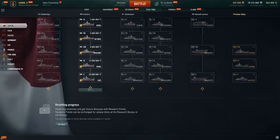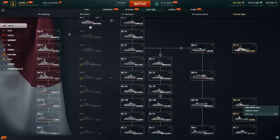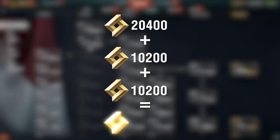If you have a decent amount of free XP, you can reset a branch and research it again several times over. For example, if you reset and research the Japanese Cruiser branch three times, together with the seasonal multiplier, doing so will grant you 40,800 Research Points.